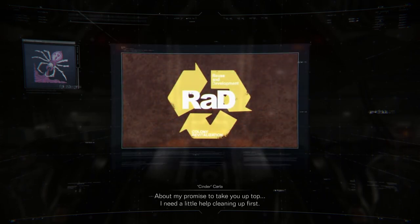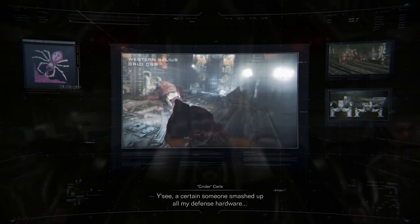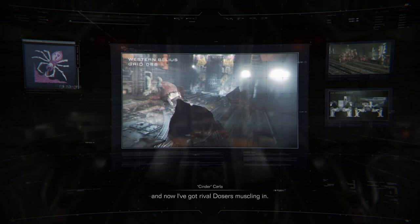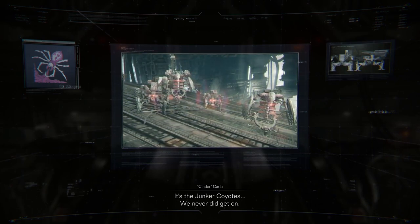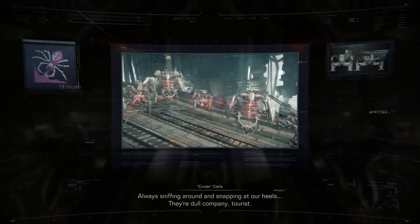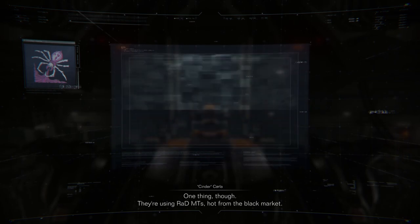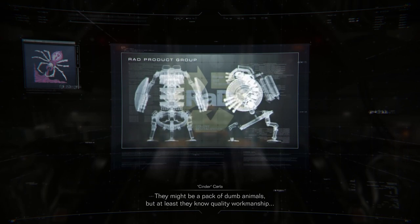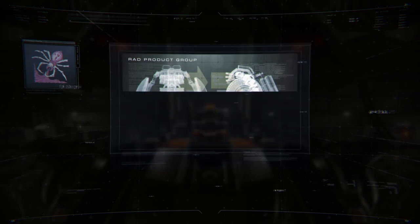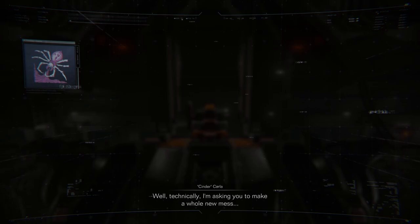About my promise to take you up top — I need a little help cleaning up first. A certain someone smashed up all my defense hardware, and now I've got rival dozers muscling in. It's the junker coyotes — we never did get on. Always sniffing around and snapping at our heels. They're a dull company, tourist. One thing though: they're using RADMTs, hot from the black market. They might be a pack of dumb animals, but at least they know quality workmanship. Little self-promotion there. You made this mess, now you get to clean it up. Well, technically, I'm asking you to make a whole new mess.